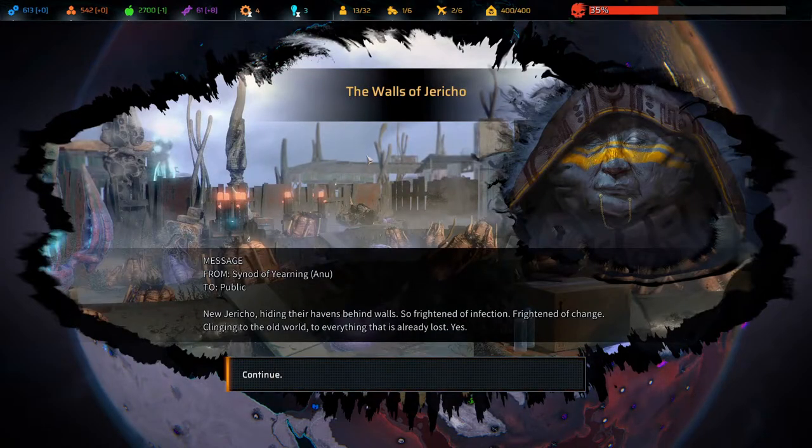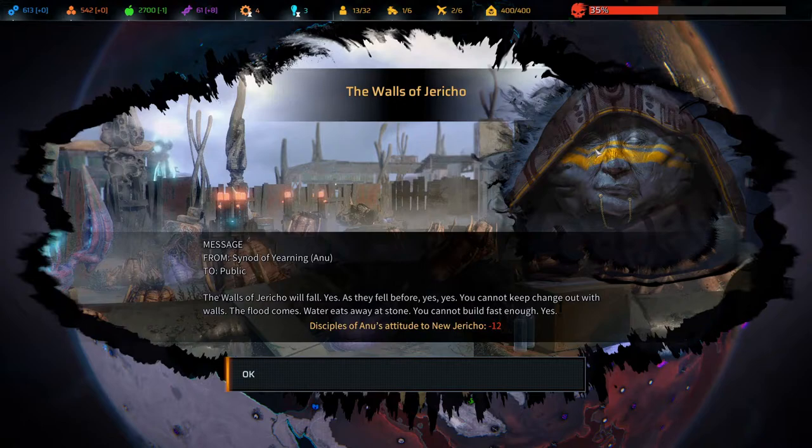New Jericho: hiding their havens behind walls, frightened of infection, frightened of change, clinging to the old world - to everything that is already lost. The walls of Jericho will fall, as they fell before. You cannot keep change out with walls - the flood comes, water eats away at stone. Disciples of Anu's attitude to New Jericho: minus 12. Okay, that's a little bit spooky.